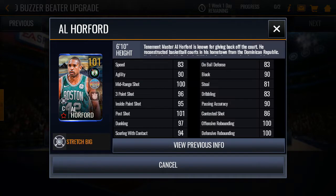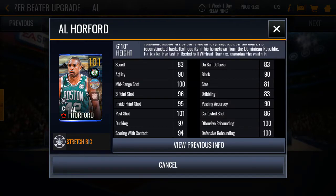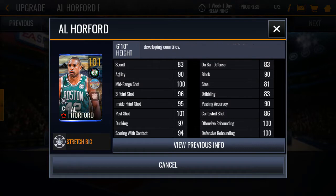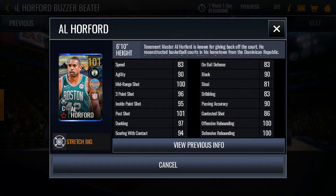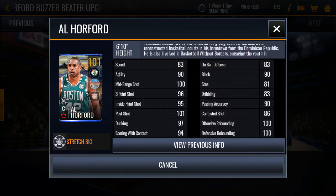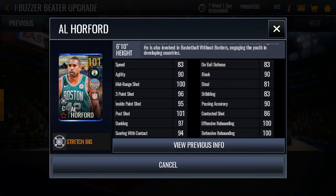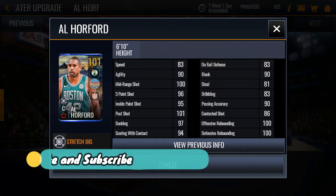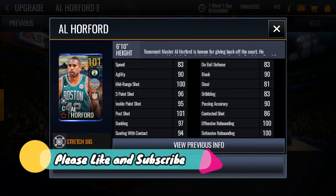Al Horford has 100 rebounding, 100 mid-range shot, 96 three-point shot, 95 inside paint shot, 101 post shot, 97 dunking, 94 scoring with contact, mediocre on-ball defense with 83, 90 block, and only 83 dribbling. Well, he is a stretch big so I don't see the defense or steal lacking as a big issue.